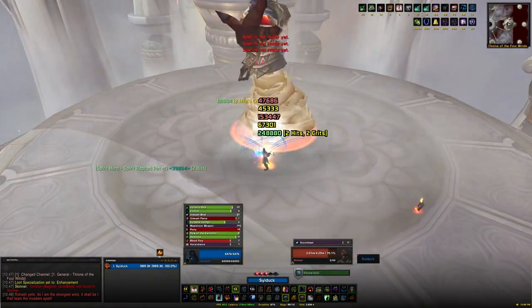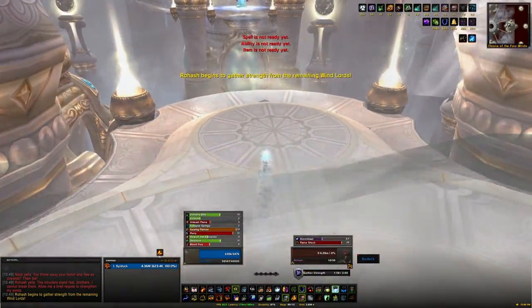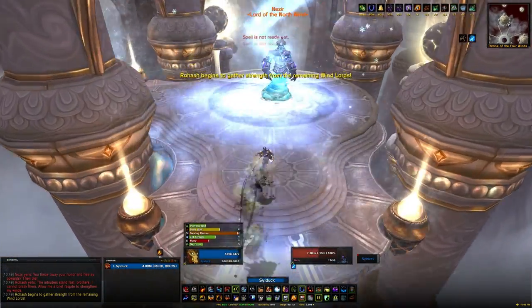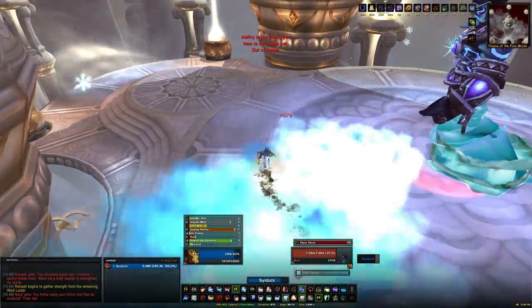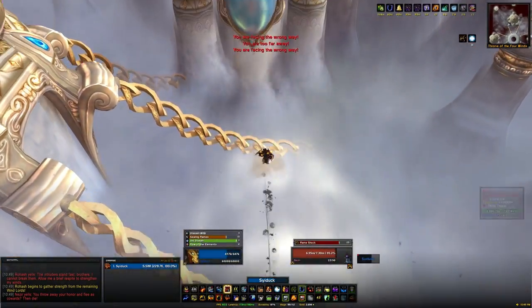If you're not on the other 2 platforms, a debuff will occur. If you're not on Rohash's platform you'll take damage and you'll be silenced — that's why we go to his platform first. On Nazir's platform, if you're not on there he'll give you 50% less haste total, so it'll take you double the time to normally cast and you'll deal frost damage.